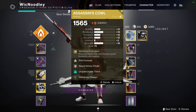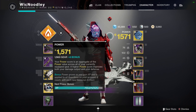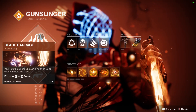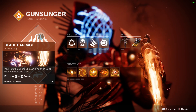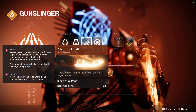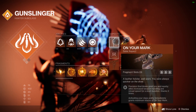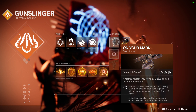This is a new build for me so it's not even maxed out to its fullest potential, but basically the build surrounds the Assassin's Cowl. When you go into Solar 3.0, you use Blade Barrage — which is incredibly powerful this time around with the recent buff it got — and I like to use Knife Trick, and the build kind of surrounds that as well.